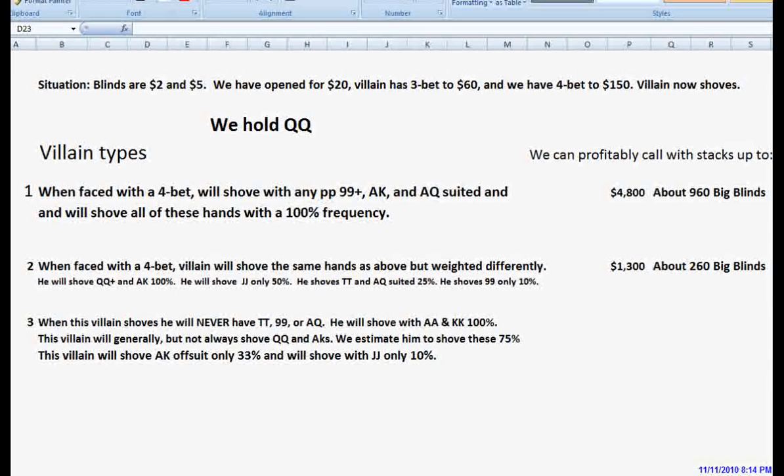Our third villain type: when he shoves he will never have pocket tens, pocket nines, or ace queen. He'll shove pocket aces and kings 100% of the time, generally shove pocket queens and ace king suited about 75% of the time, shove ace king offsuit only about a third of the time, and shove pocket jacks only about 10% of the time. Let's see how queens stack up against him.